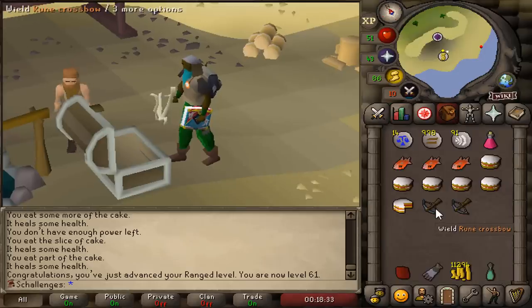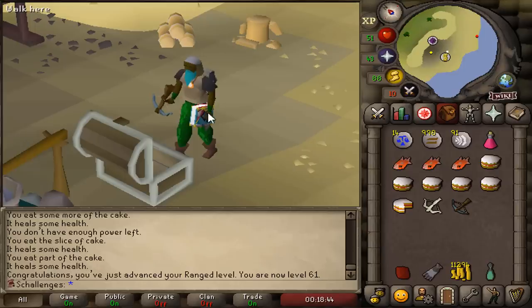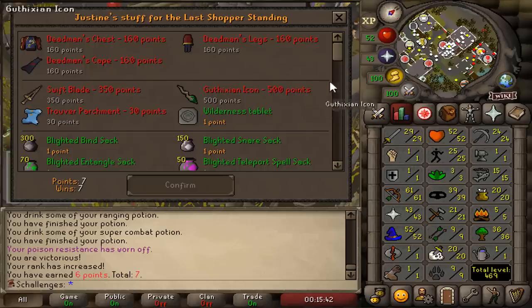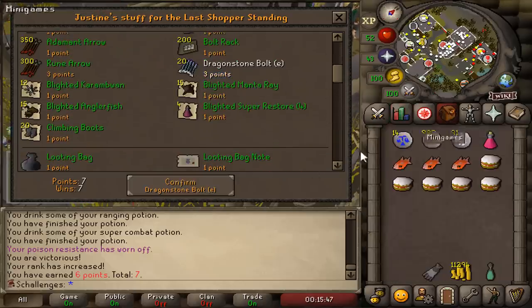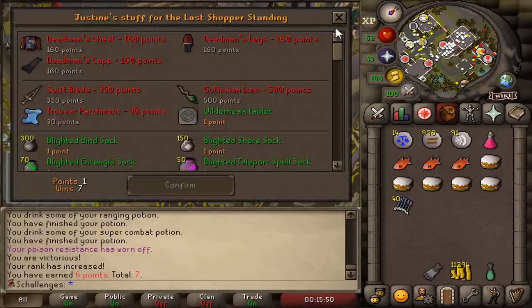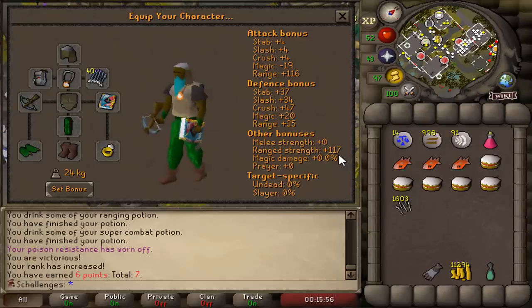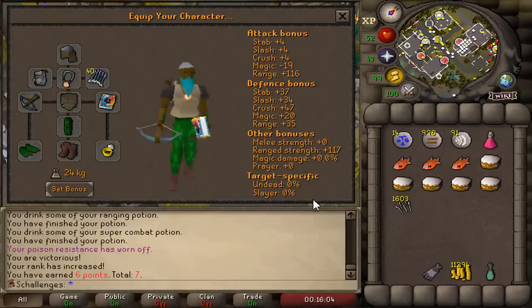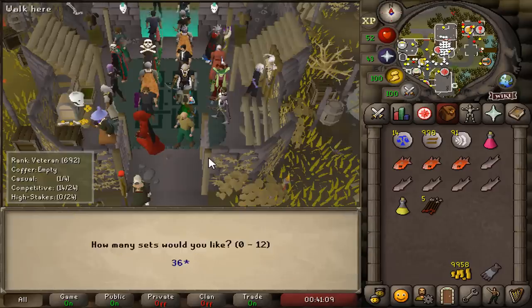We need some bolts for the rune crossbow, and from Last Man Standing you can actually buy dragonstone bolts — best in slot bolts with 117 ranged strength. That's 40 dragonstone bolts to start. A few wins later we now have 36 more points, which means 240 dragonstone bolts (e). This is gonna be wild.